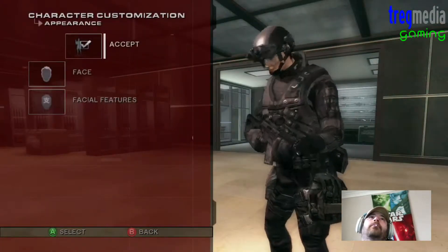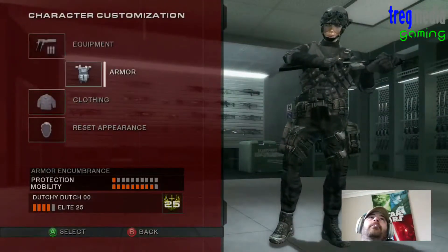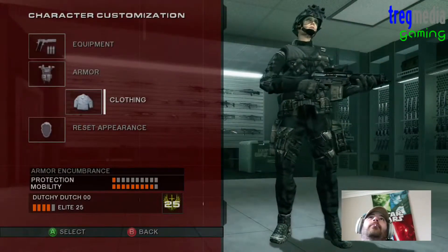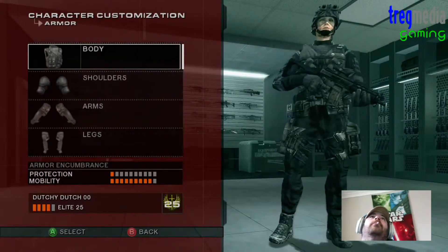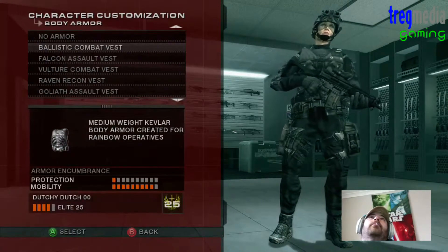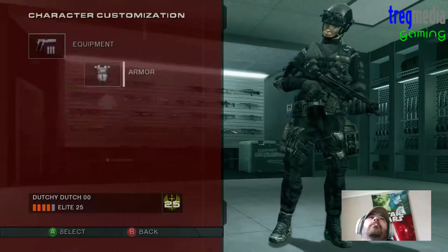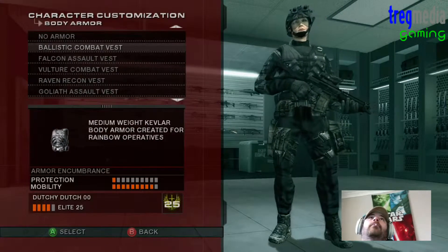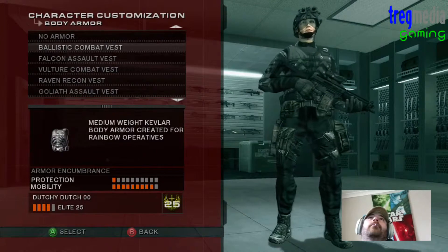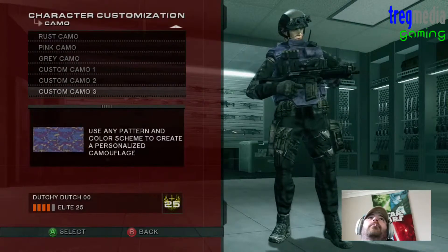Okay, so let's pick some armour and clothing out. Start off with our body, let's get the old ballistic on. What are we going for? Alright, we'll go for Falcon Assault Vest. And let's put the custom camo on.